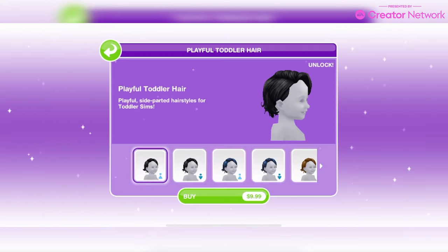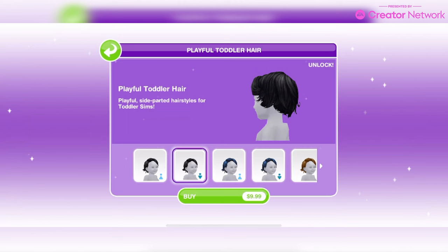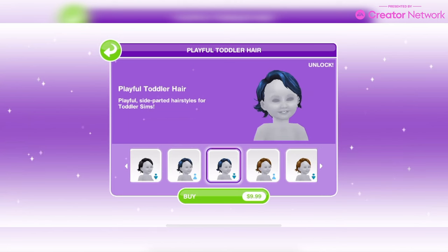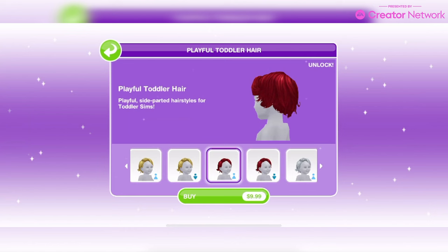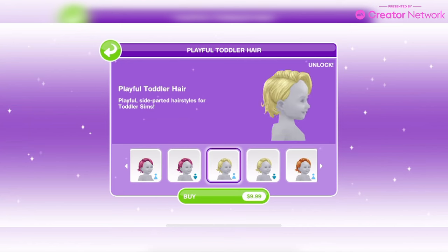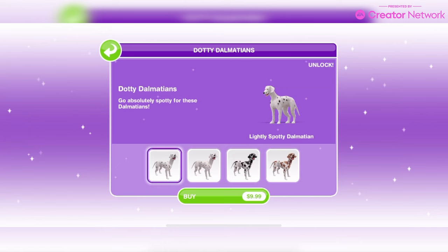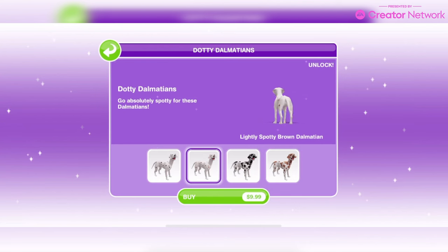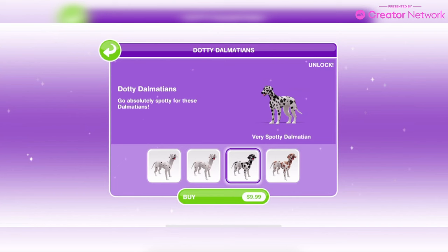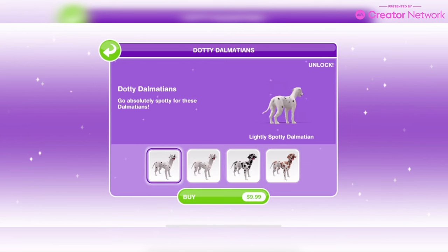The next pack is called Playful Toddler Hair — you get toddler hair in all the different colours. It's just one hair, priced at $9.99, available from April 2nd until April 15th. Again, pretty expensive for just one hair. And then this pack: Dotty Dalmatians — includes a lightly spotted dalmatian, lightly spotty brown dalmatian, very spotty dalmatian, and very spotty brown dalmatian. That's priced at $9.99, available from April 2nd until April 15th.